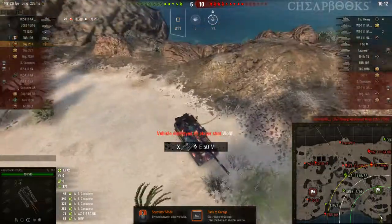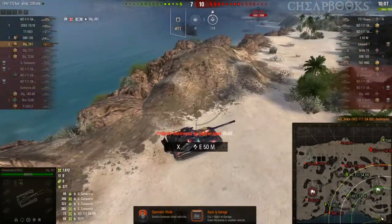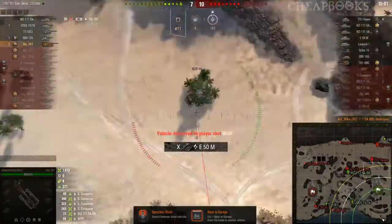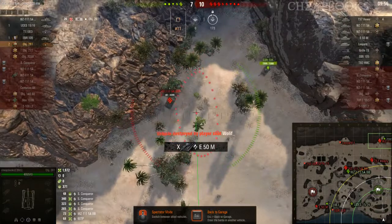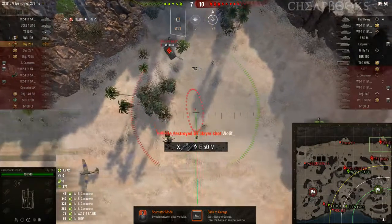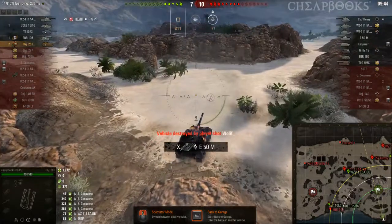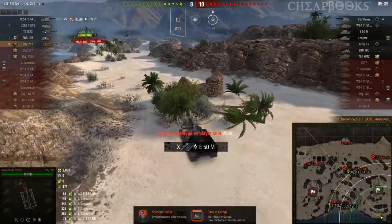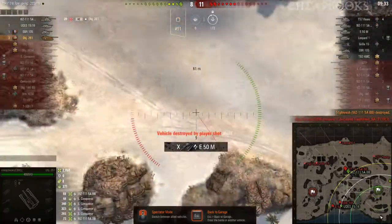This might be a blind shot. I was able to take out Ag Mike — he's driving a WZ111 5A, he probably had to work really hard to get that tank, it's not like you get it for free. I thought I was going to miss that shot — it looked like an easy shot, but I was going to miss it. I got him though. He tried to hide from me, but I was able to take him out and save my ally. I'm up to three kills — you can guess how many more I'm going to get in this game.